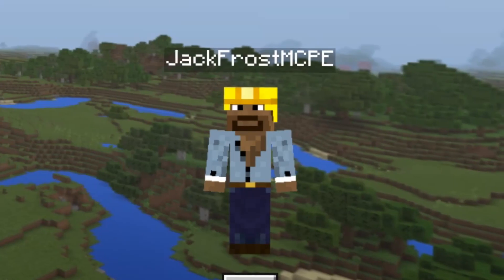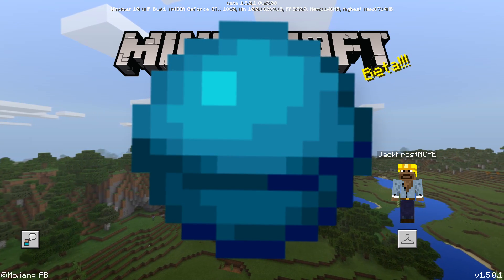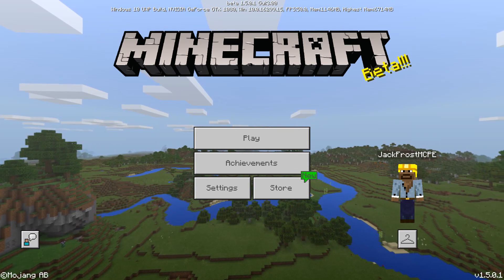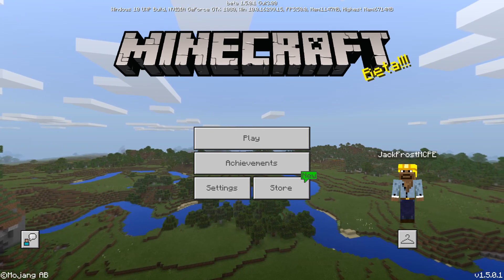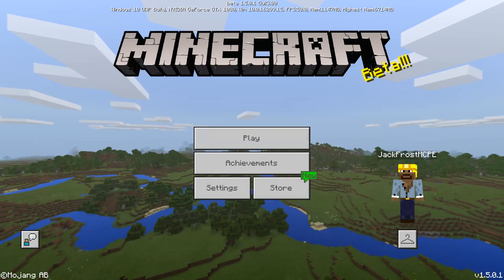Hey, what's up everybody? Welcome back. So the other day on my survival world, I came across this thing called the heart of the sea, and I had no idea what it was. Turns out it's for one of the new features of the beta, so I thought I'd make a video. We can explore the beta together and figure out what the heart of the sea does and what these new conduits are, which are the newest addition to the aquatic update.